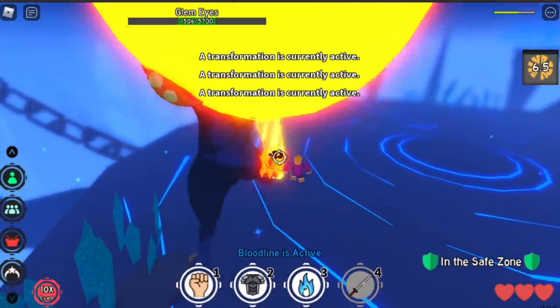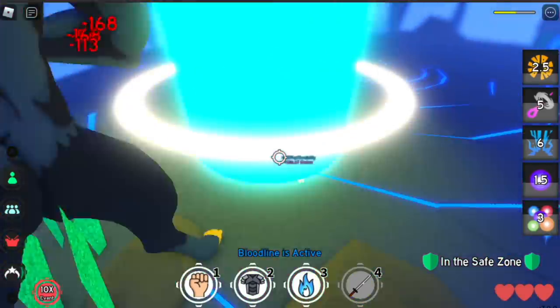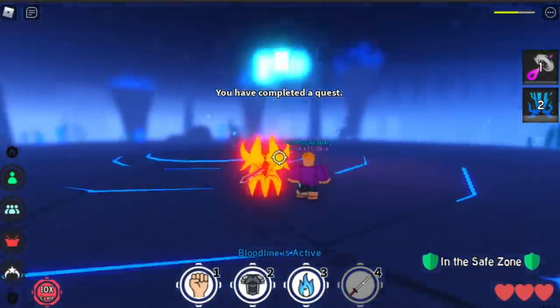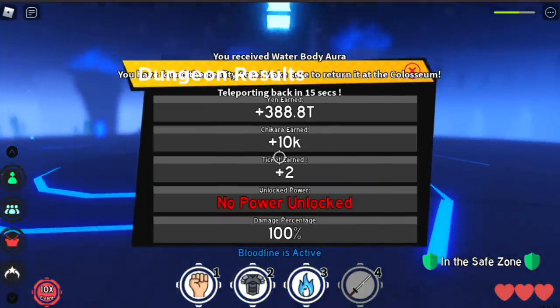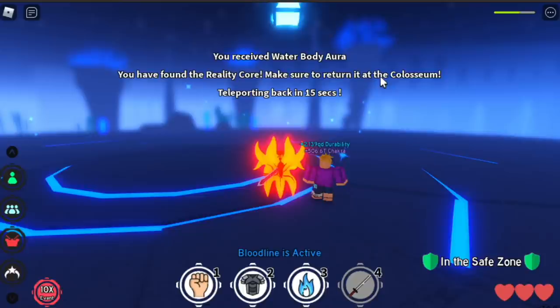The seventh core is located in the Corrupted Eyes dungeon. If you defeat it, the core will appear — wait for it. By the way, my next video will be the full armament of the Glim Eyes. That's it — all seven cores collected!